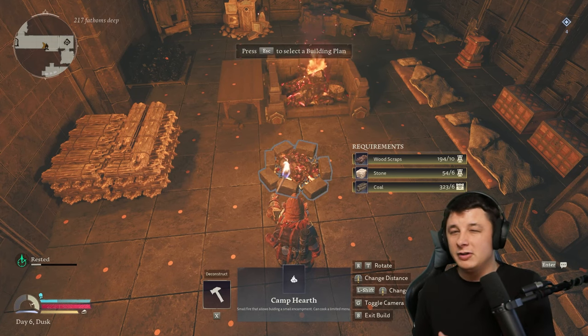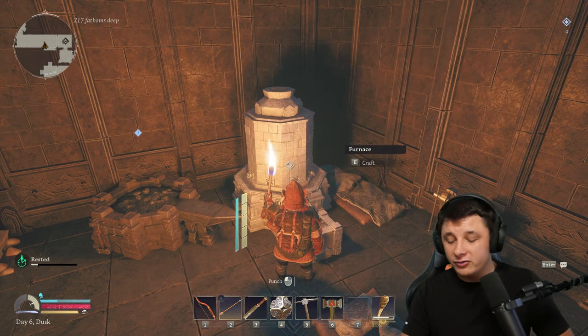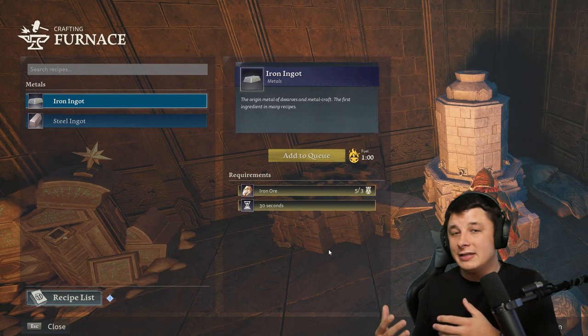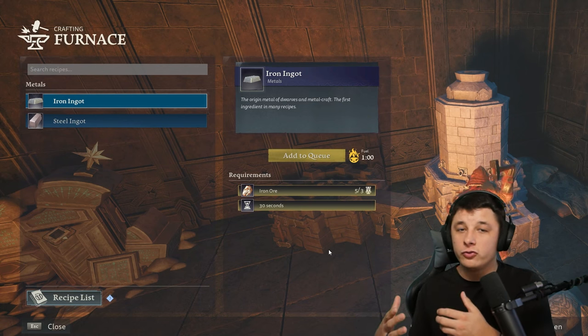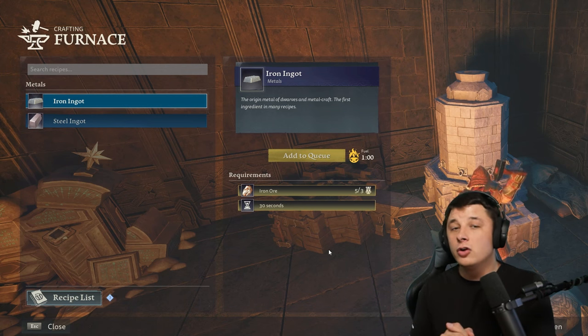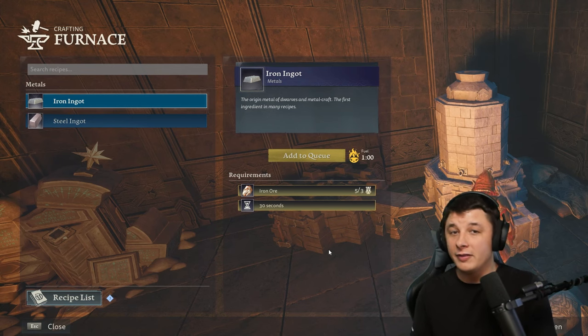Next up is the furnace. Once you rebuild the furnace, you're going to be able to smelt down the iron ores you get into iron ingots, which will allow you to make different types of weapons and tools. This does require coal as a fuel source. So whether you mine the coal or make it in your hearth, you can use that to smelt down the different ores you'll find throughout the game.